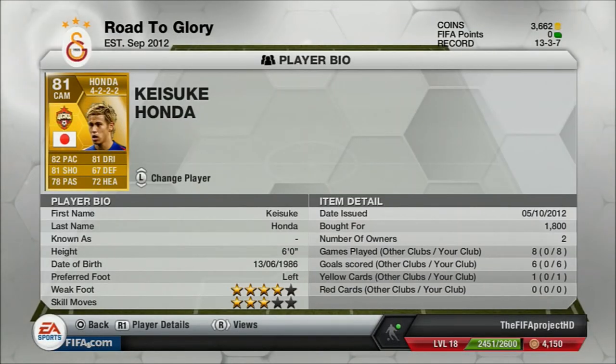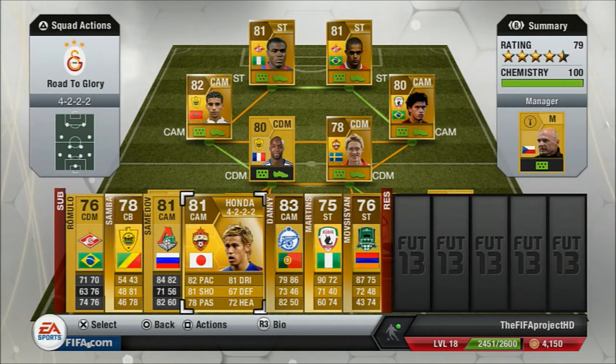The second player on the subs bench is Honda. You could play him in your first 11, but there are a few reasons I prefer not to — first, his skill moves are only 3 star. His weak foot is 4 star which is great, and he's left footed so he uses both feet well. He's played 8 games and scored 6 goals — a great player. He's available for 1,800 coins, 6 foot tall, with 67 defending, 72 heading, 78 passing, and 81 shooting — that shooting should honestly be 90. His pace is 82 and dribbling is 81. His free kicks are beast — all the free kick stats are past 90. But the reason I don't play him is because I've got Basafa and Carlos Eduardo.